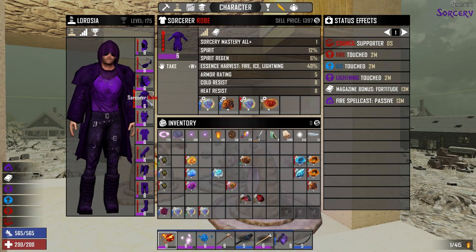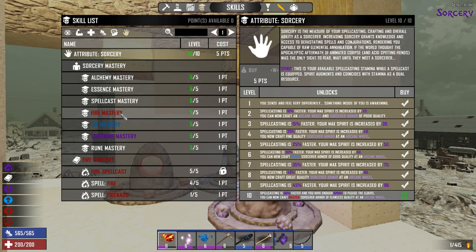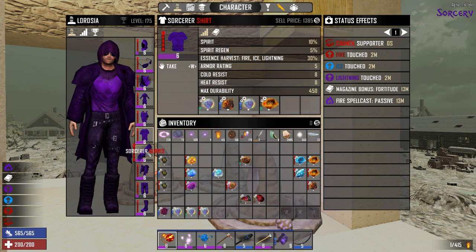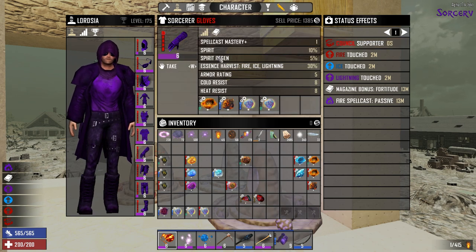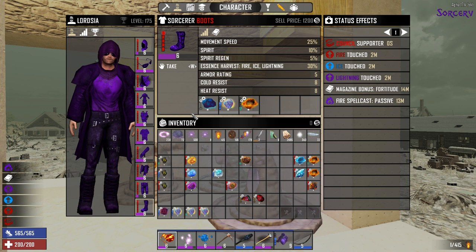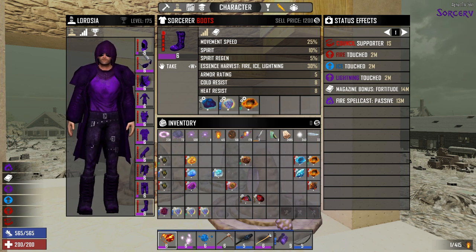Your sunglasses will give you Essence Mastery plus 1, so that'll give you a plus 1 and you can save some of your skill points. The Bandana does not give any bonuses. The Sorcerer Robe gives you a bonus to Sorcery Mastery, all plus 1. But if you only have Tier 1 armor, it does not give those bonuses. So you want that second level armor.